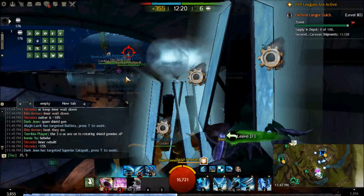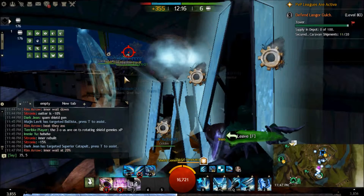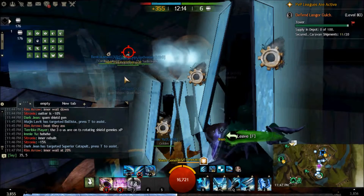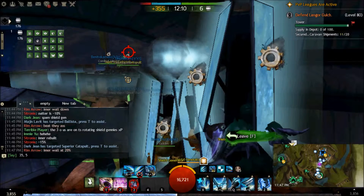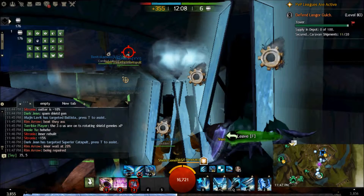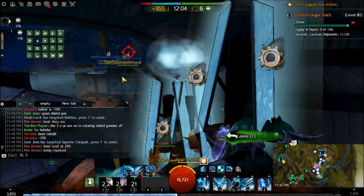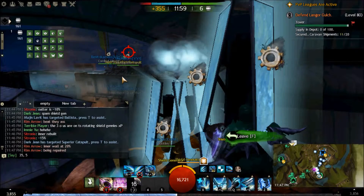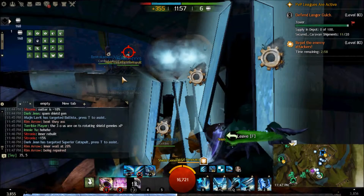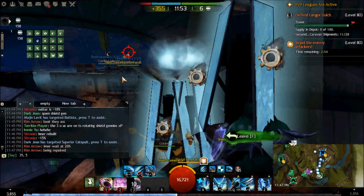The benefit of backing up your Shield Gens far enough is that it's not going to count towards the Siege Cap. There is a Siege Cap of 5 siege items within 1000 units of each other — it does not apply to Flame Rams, and it does not apply to Golems when you have them manned. The purpose is to avoid the Siege Cap, so you need to place your shield generators somewhere they're unlikely to be taken out.